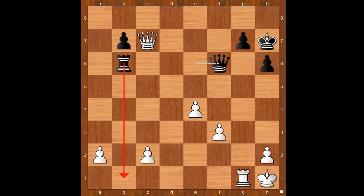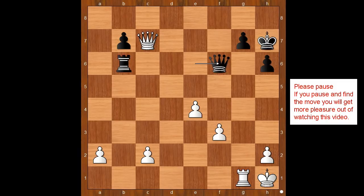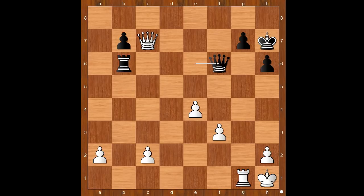After rook goes to g2, rook to b1, checkmate. What would you do in this position if you had the white pieces? Please pause and find the best move for white. Did you notice that the black queen is overworked?